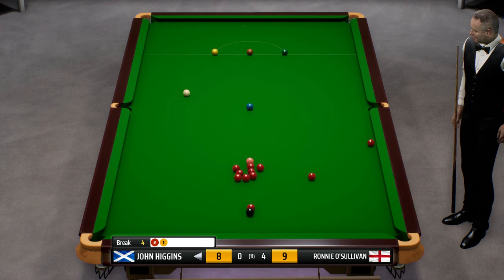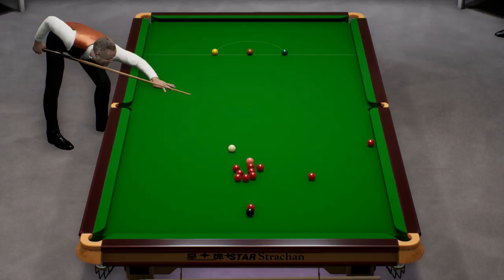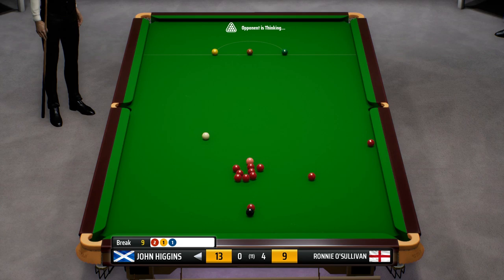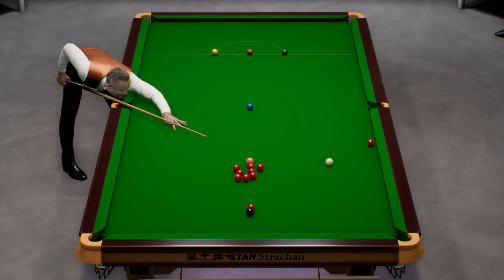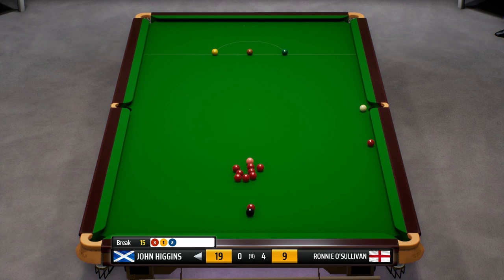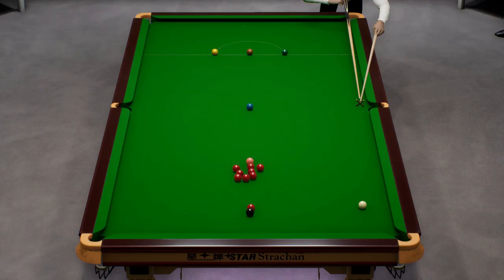Four. John will be desperate to get this first frame. Nine. Good shot. Last easy red though. He's going to have to play some sort of cannon. He did have the angle from that blue but hasn't done anything with it. Ten. Lining the blue ball up — he's playing the blue again. An excellent attempt — he's trying to drop on this red on the right-hand side. Good shot. Fifteen. Tremendous pot.